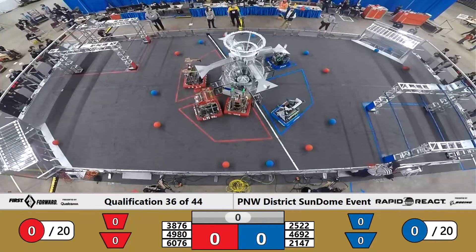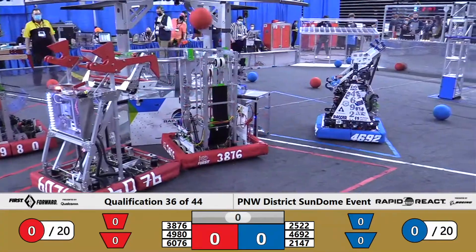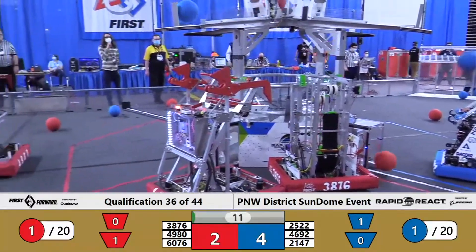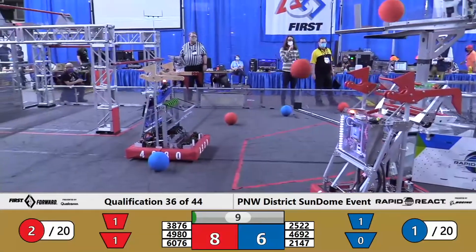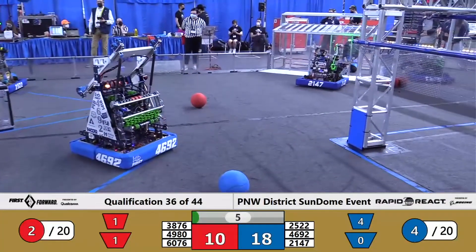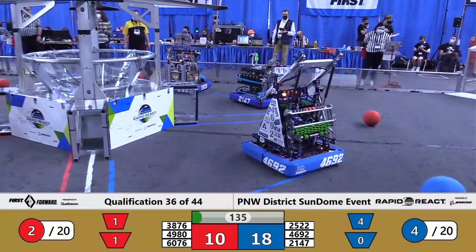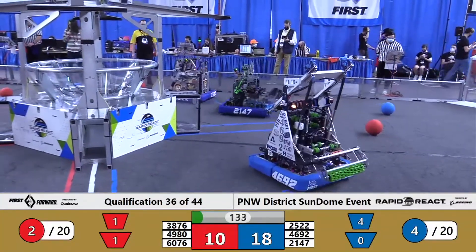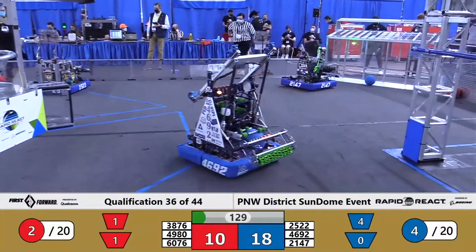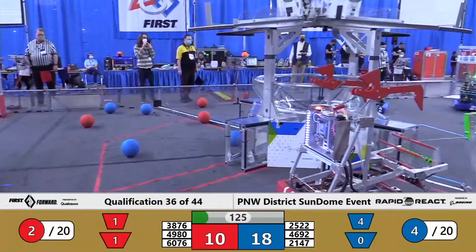Let's get ready to kick it in three, two, one, go! Qualification match 36 gets started with four points to either side going up in the high hub of Cargo. Add 12 more for Blue with that barrage of scoring provided by Chuck and their alliance partners, the Metal Mallards. Blue Alliance ending at four pieces of Cargo scored, a score of 18 to the Red Alliance's 10, and drivers will now take over.